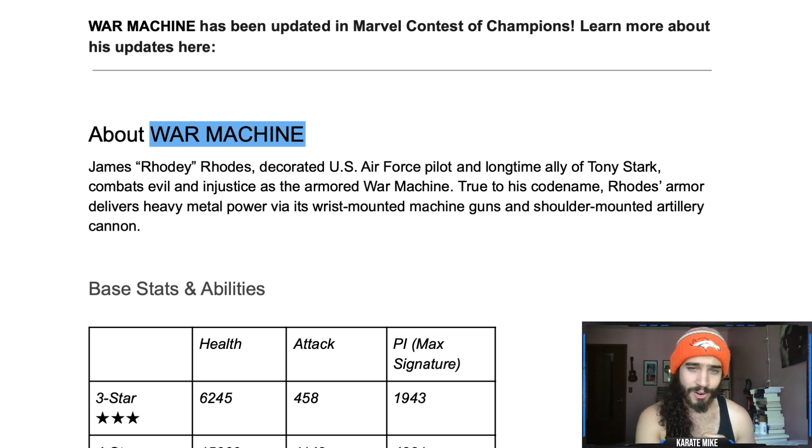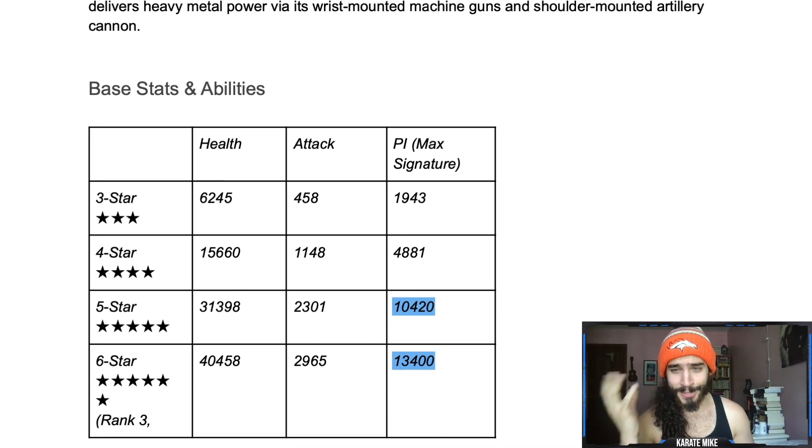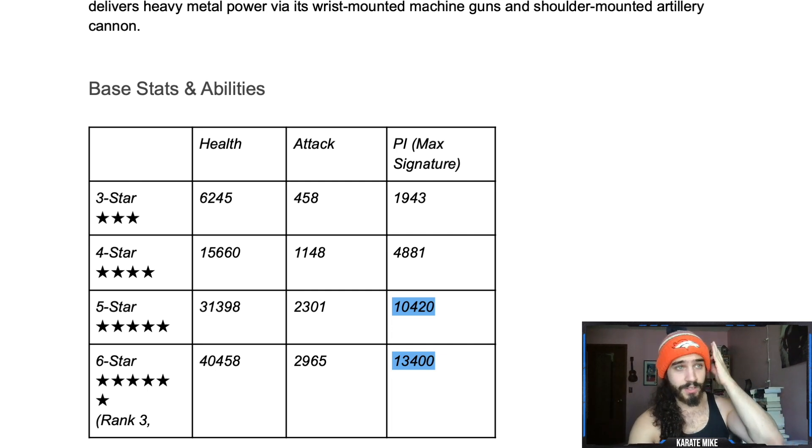When it comes to prestige, it's actually semi-decent — a big jump from his old prestige. As a five-star it's 10,420, and as a six-star it's 13,400. He's never been in the five-star base pool, he's very recently been in the six-star basic pool and was just in the six-star featured. I pulled him once and have him unduped as a six-star, and I'm pretty happy to have him after reading through this buff.